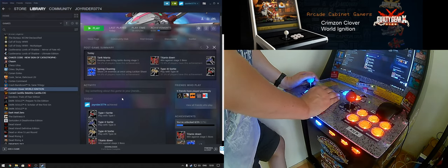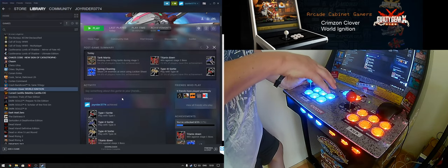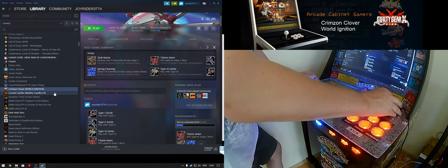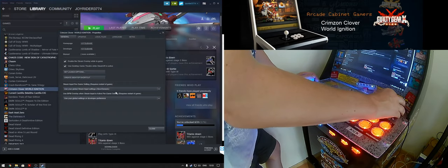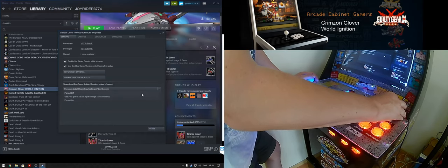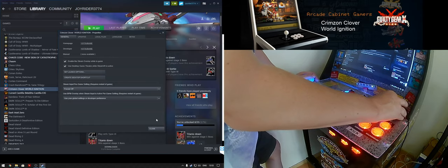However, this game does work perfectly with the normal zero delay encoders. What you have to do is right-click on the game, select Properties, and in the Steam Input Per Game Setting, you should put it to Force Off, so it doesn't use the Xbox 360 controller configuration from Steam.